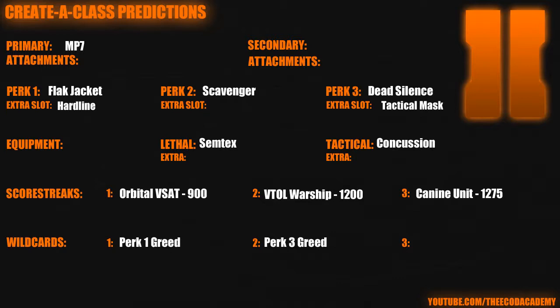You have Flak Jacket for survivability, Dead Silence and Tac Mask for survivability, and Hardline just so you can get your killstreaks a bit faster. Semtex and Concussion — I'm pretty sure Scavenger replenishes those, so that's going to be pretty awesome. I just played Black Ops 1 a couple days ago and Scavenger replenishing stuns and Semtex is amazing. For killstreaks or scorestreaks, I have Orbital VSAT because it's supposedly going to be amazing, VTOL Warship because it looks cool, and Canine Unit because it looks awesome. Obviously if you're not used to getting really high killstreaks, you don't have to use those — those are just my personal preferences.